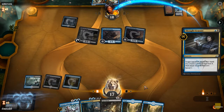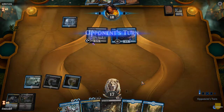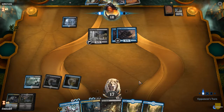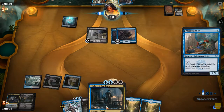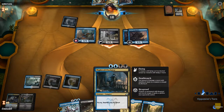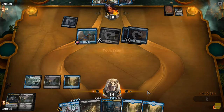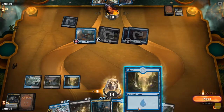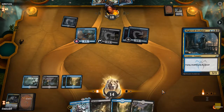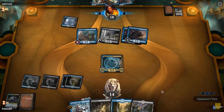We'll keep the land — that gives us six lands. I could have thrown that away; we could cast our biggest creature already. This is this guy — oh, he can get out of control, right? Hexproof, deathtouch, and flying — that's gonna be fun on the battlefield.